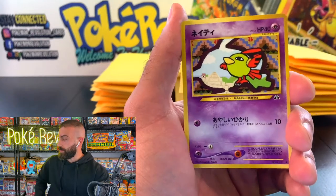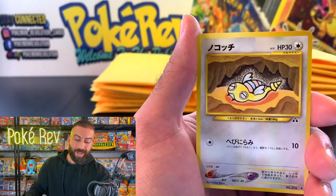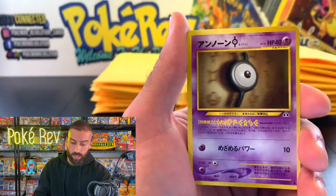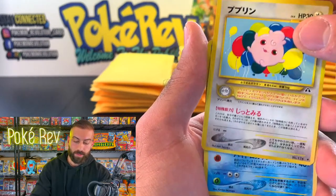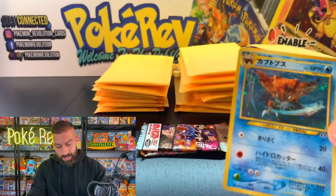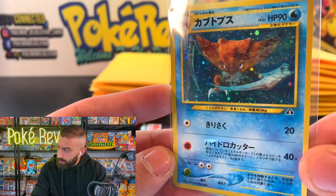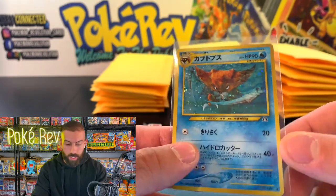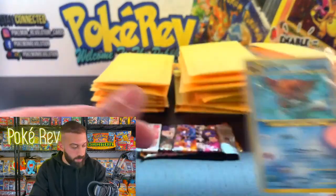Marcus W, best of luck. Starting off with a Natu, Tedursa, Mareep — Gen 2 Pokemon. We got the Eevee, Unown, Larvitar. Give me an Umbreon! Kabutops! One of the coolest Kabutops artworks from back in the day. Look at that artwork — another one in really good condition, centering looks really good, and the holos on these are always looking good. A beautiful hit — Kabutops out of the first pack!